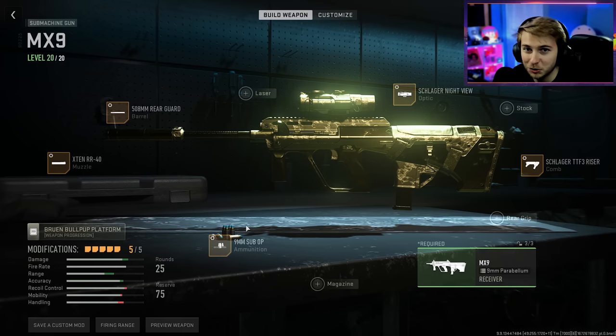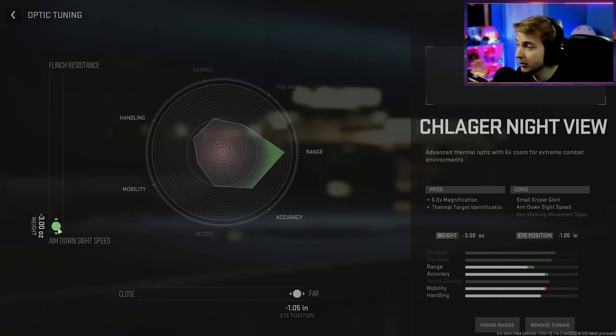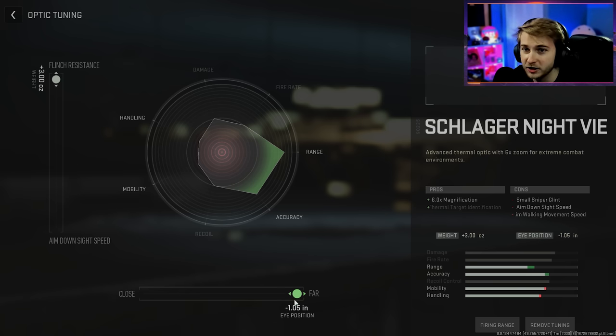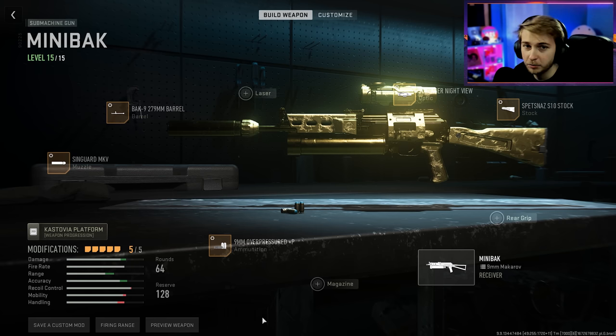For some of these, like rear grips and magazines, it doesn't really make the gun longer — same with lasers. I guess maybe if you count the actual laser going out it does. But I went ahead and added some ammunition to this as well because we can increase the bullet velocity and damage range on that, which is completely useless because we'll be playing on Shipment. And I chose the same optic for all of them — it's a six times thermal scope. I'm going to switch this to flinch resistance over down-sight speed, and we have our eye distance as far away as possible.